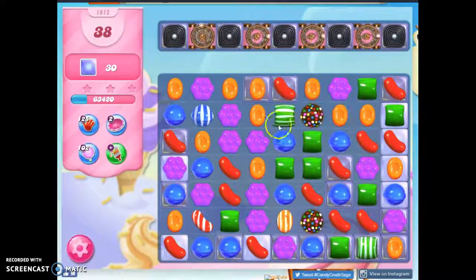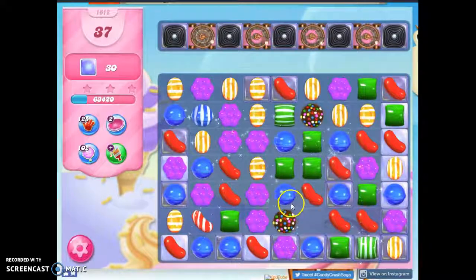Counting the options: 1, 2, 3, 4, 5, 6, 7, 8, 9 — I should go right under here — 10, 11, 12, 13. I think 13, versus not quite as many there. So I think what I'd like to do is use this right away and see what I can clear out with it.